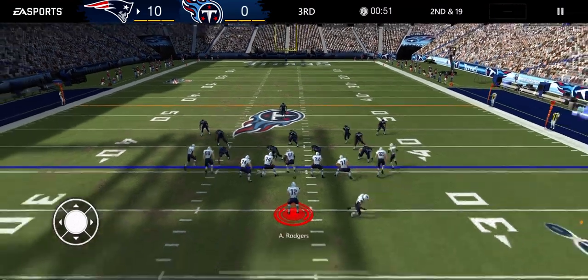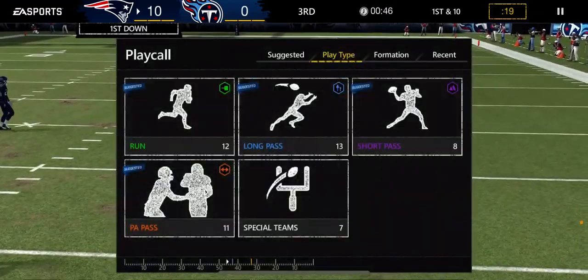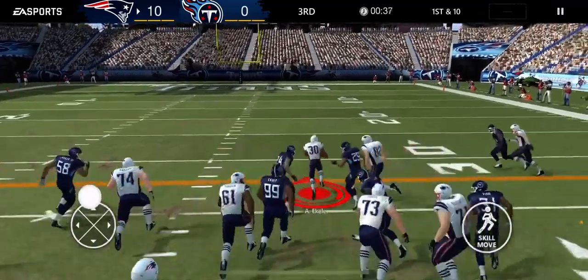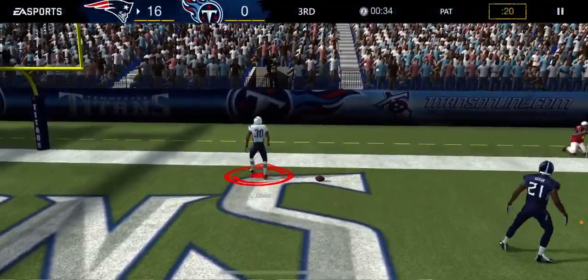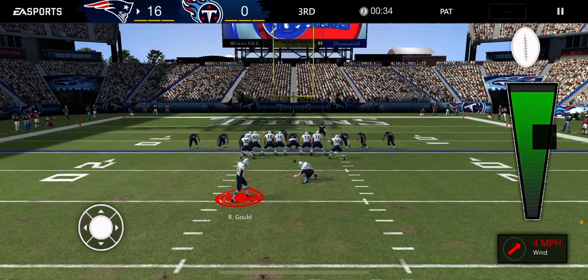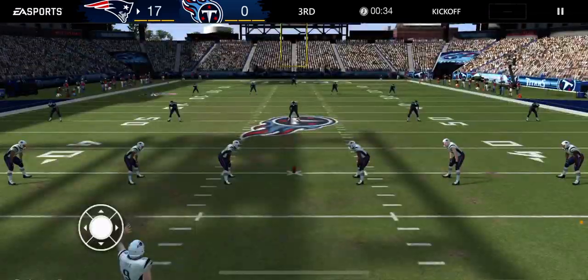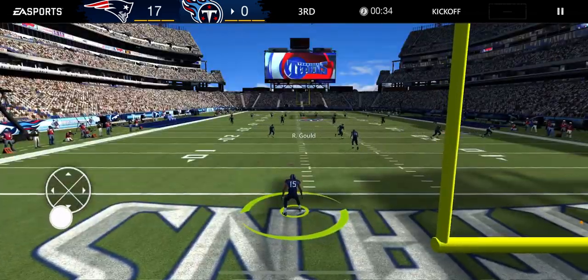We are pretty much moving the ball at will right now. And that's a sack — we weren't able to protect on the back end, so now it's second and 19. They go to a catch to Kyle Rudolph, so that's now a first down and the drive continues. And there we go — touchdown! We are blowing them out. So now it's 16-0, and we are firmly in control of this game — now up 17-0 on Tennessee. We have just come into their building and dominated them on both sides of the ball, and they're not able to really stop us.